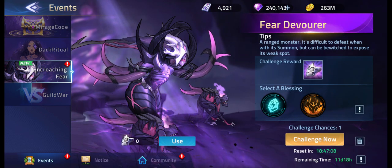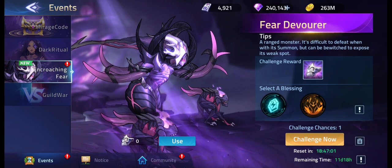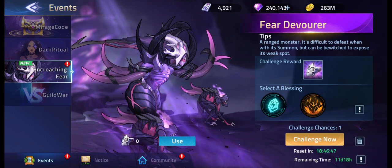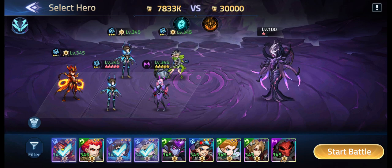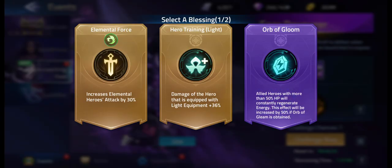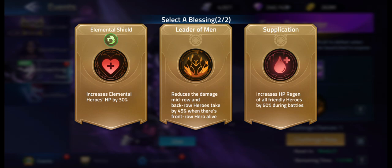It's the Encroaching Fear. Tips: it's a ranged monster that's difficult to defeat with its summons, but can be bewitched to expose its weak spot. So you want to bewitch a hero — you need Angela. There are two must-have heroes in my opinion: Angela and Carrie. Carrie just for your damage, and Angela for bewitching those monsters. Let's challenge now. This is my formation using double Angela. On this one, allied heroes with more than 50 HP will constantly regenerate energy. On this one, it reduces the damage mid-row and back-row heroes take. Since there's no attack bonus, we are going for damage reduction.